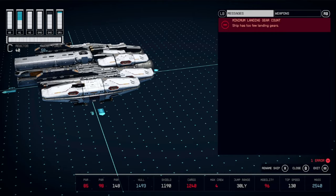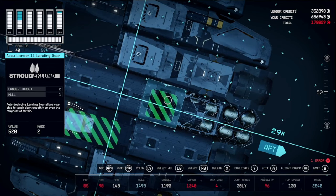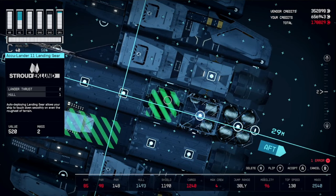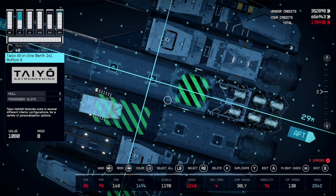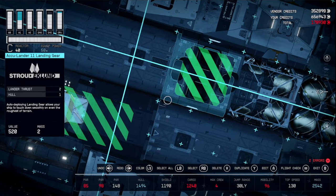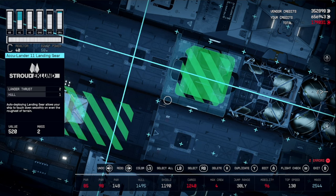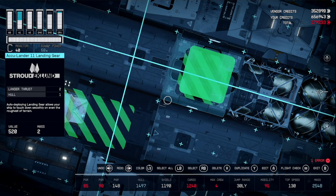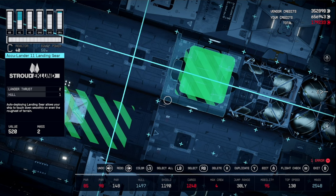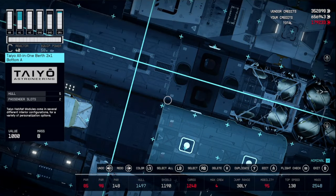The only error we have now is Too Few Landing Gears — that's an easy fix. Highlight this one in the middle, duplicate, and accept. If you now have two errors, highlight the original again and hit Duplicate and Accept until you get back down to one error. Once down to one error, select all, edit, and accept.